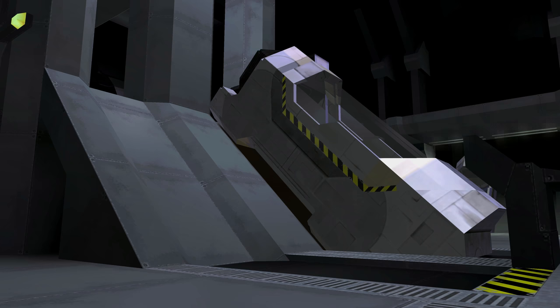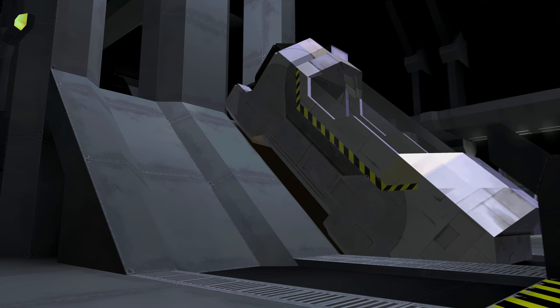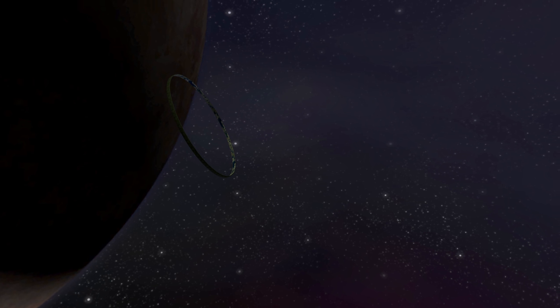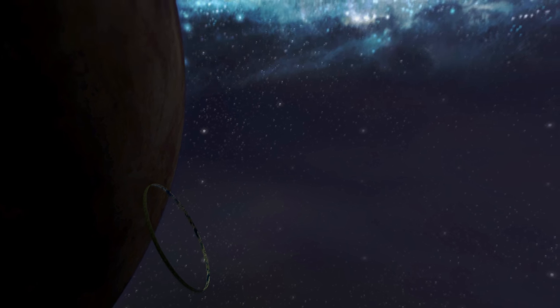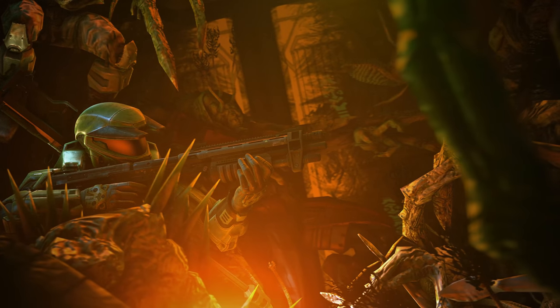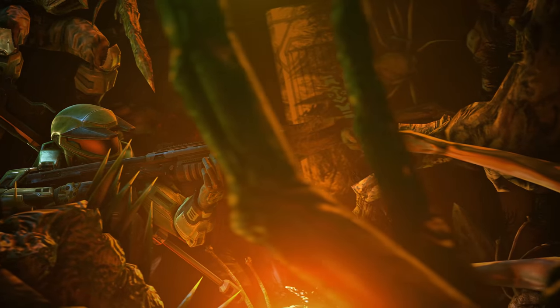Not only does the Autumn carry extremely precious cargo, but its newest destination is one that will change the course of human history. And so, that does it — the UNSC's entire arsenal at Alpha Halo.